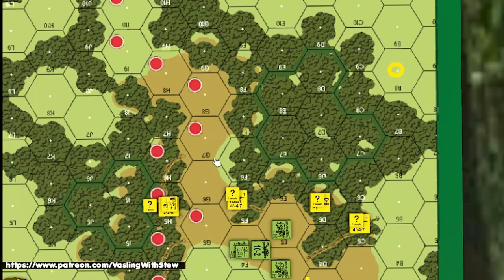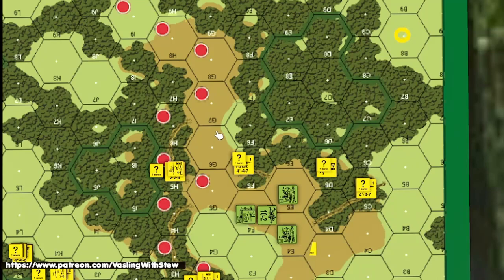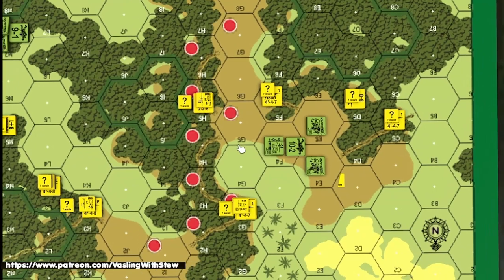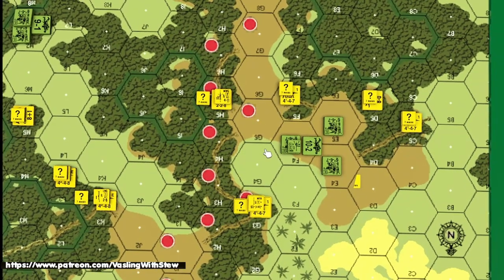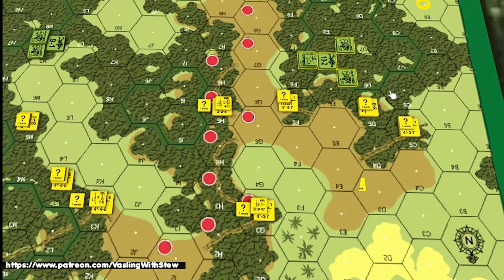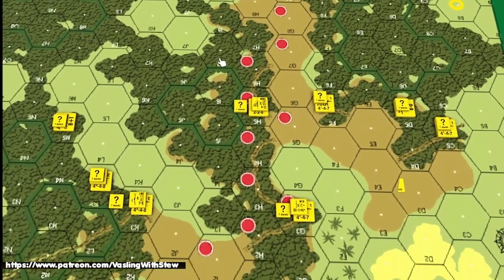After the 10-2 sets up in G9, he'll have an 18 minus one shot — you'll just end up dying. Essentially you just have to move and wait for the Americans to move before you fire. You can't stand toe-to-toe with those 6-6-7s — it's not going to happen in plus-one terrain. So we'll leave it like that, move this unit over, and figure out what the Americans are going to do. Let's double-check the American OB to make sure the correct number of units are on the board.